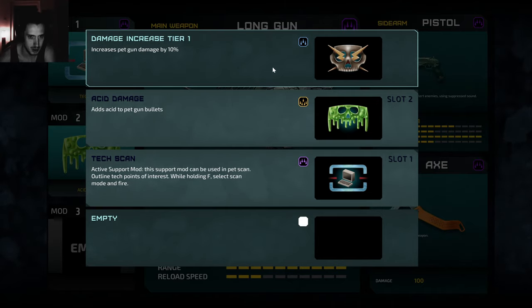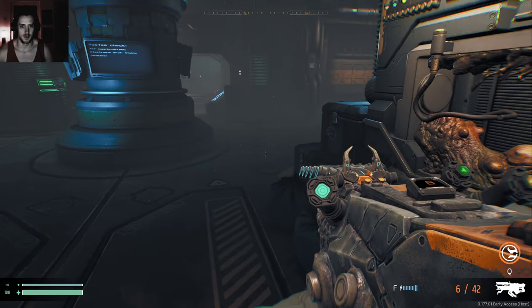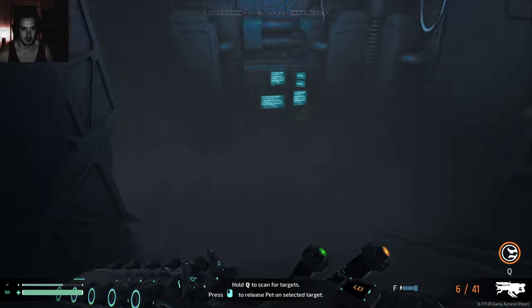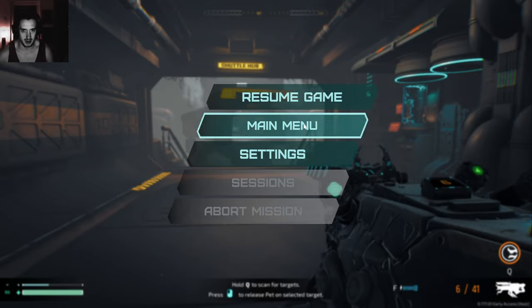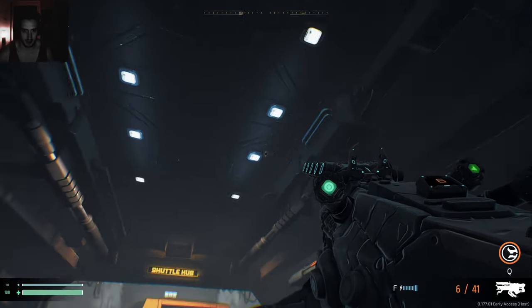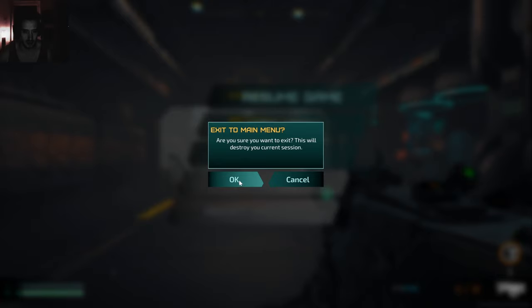Activate support mod — this support mod can be used in pad scan to outline text and points of interest while holding F. Select scan, more than fire text scan — I don't know what that does but we're gonna try it if I actually remember. We're fully unloaded and played it. That's just a single burst. Maybe another time — this part is over. God, I hope it's just saving. I won't risk it — I'm just gonna play through. Actually, let's try a session out so I can test if I will have to restart the whole quest line. That happens from time to time in Scars Above.